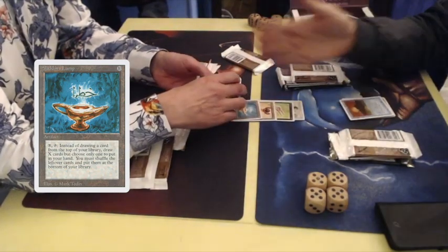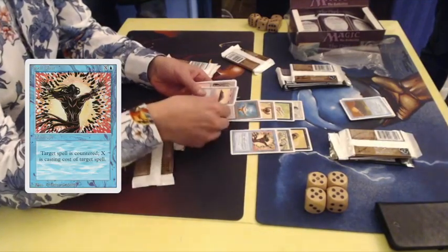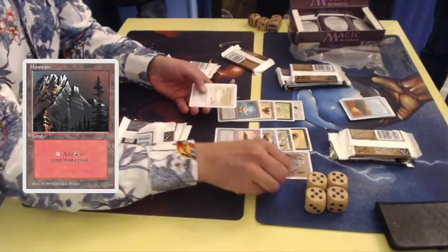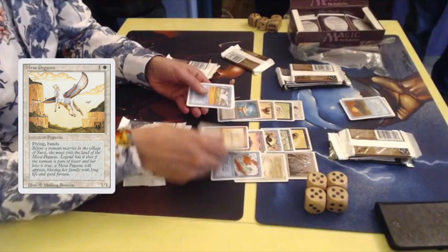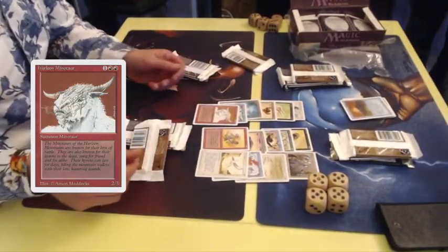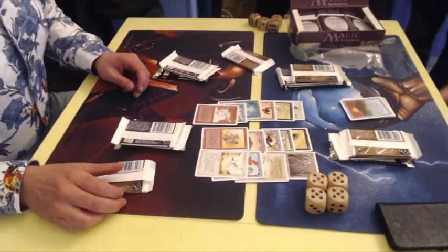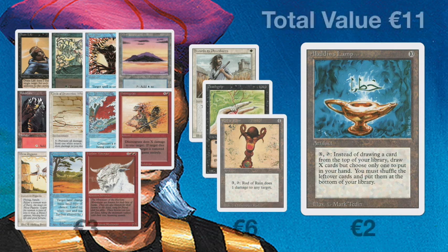So we've got an Aladdin's Lamp — not the most valuable rare, but a very flavorful one. And here we go with the commons: Basic Island, Basic Mountain, Circle of Protection White, Red Elemental Blast, Disintegrate, Mesa Pegasus, Phantasmal Terrain, and a Hurloon Minotaur. We haven't really seen a Lightning Bolt or a Dark Ritual. This is an overview of the pack — Booster 2. The best card value-wise is definitely the Swords to Plowshares. Rod of Ruin — that brings back memories.